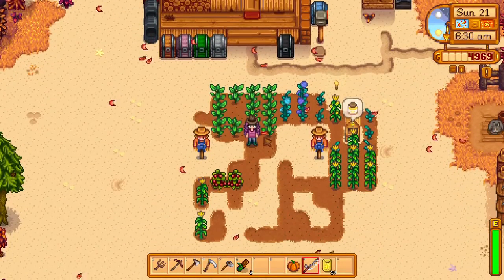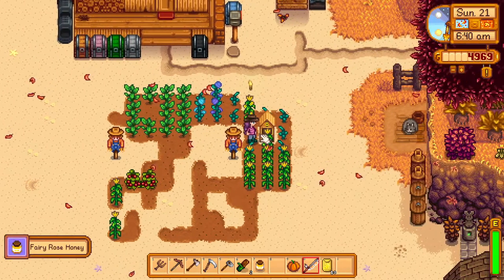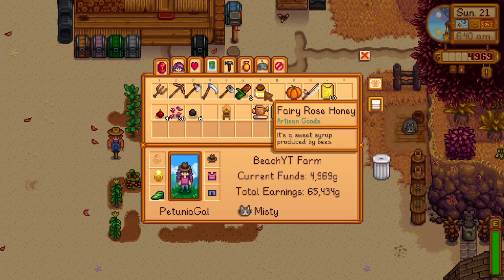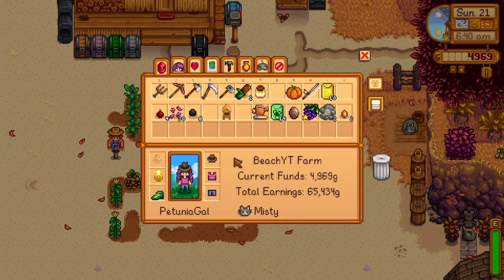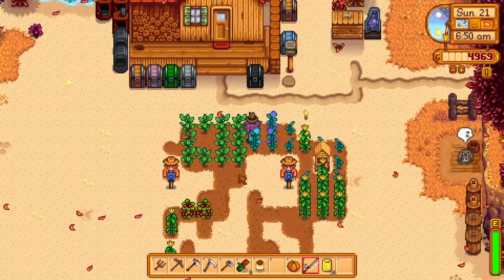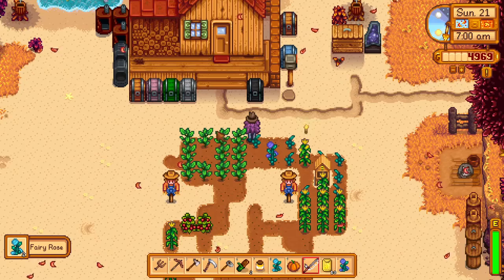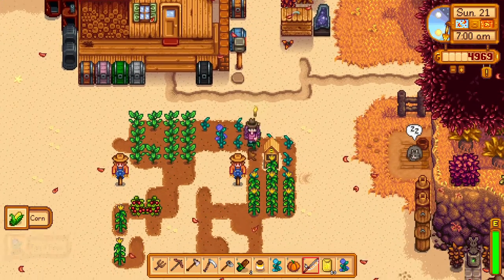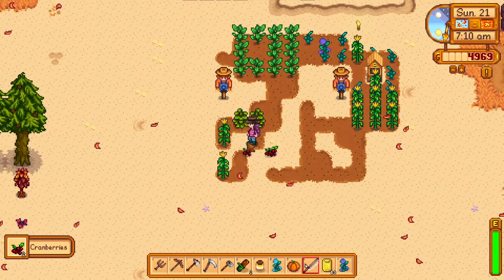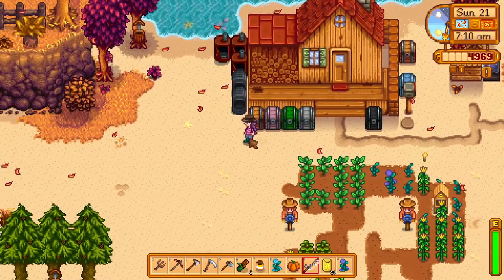We got honey — yay! Fairy rose honey! We don't need that for the community center, but we got honey, yay! I thought the flowers had to be right next to it, but these flowers are all the way over here. I'll just take two of them. I don't know how long it takes to get honey out of that, but that's cool.